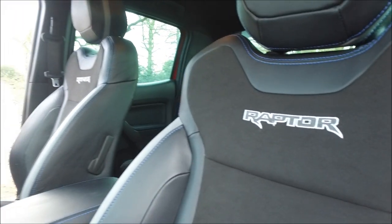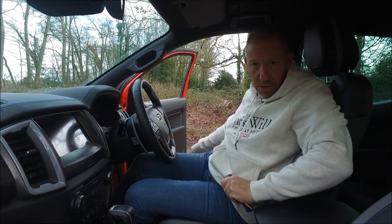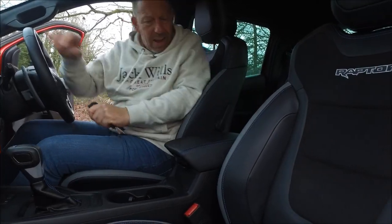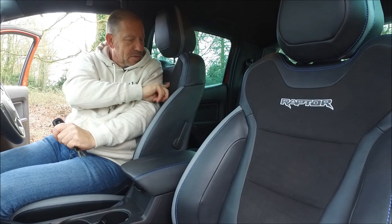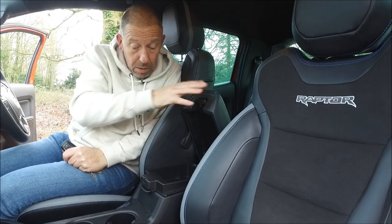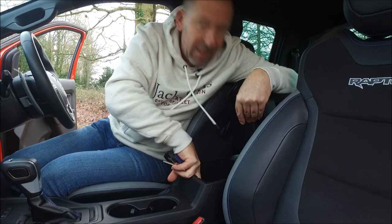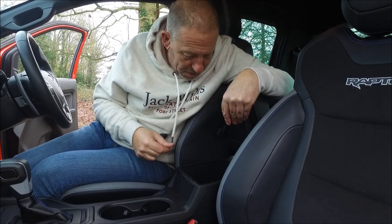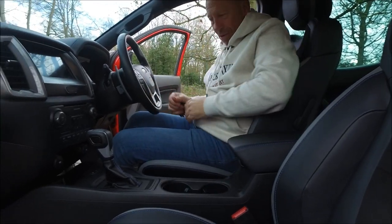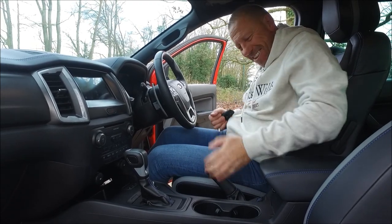Up front inside the Raptor, getting in and out can be a bit of a chore, but you do get big grab handles either side and that step I showed you earlier. The seats are absolutely gorgeous — really well bolstered, with the big Raptor sign and nice stitching all the way around. You get a double glove box: the top bit is for bits and pieces, and the lower bit, which is quite large, has a little air vent inside so if you put your cans or juice in there, it'll keep them nice and cool. There are two good-sized cup holders, and one of the best bits — a proper handbrake that sounds like a handbrake, and you actually feel like you want to do something with it.